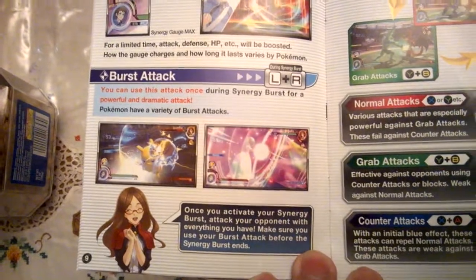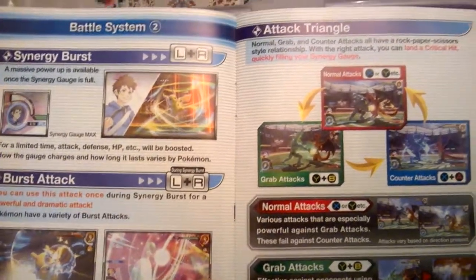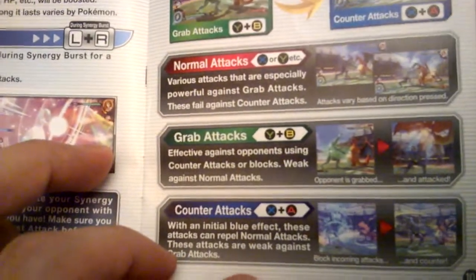These are the different specials — how you unleash your mega mode and your mega form. These are the rock-scissor-paper attacks.